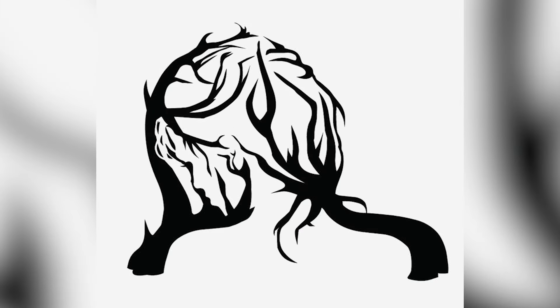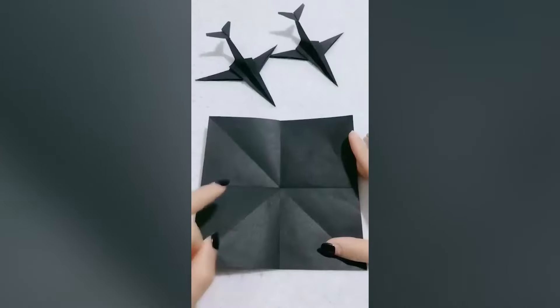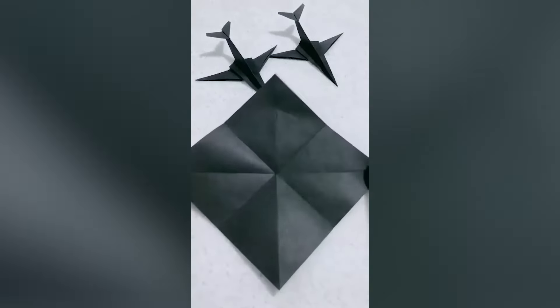Take a look and say what you see here — comment down below what you see inside this photo and I'll reveal the answer. There are actually two trees and a woman's head. Were you able to see both of them or was this too hard? I thought this was super cool.